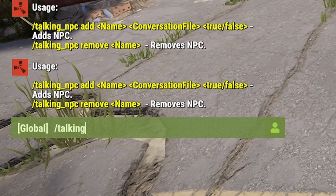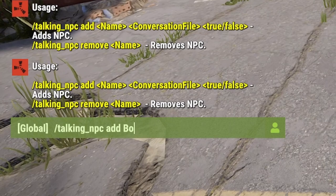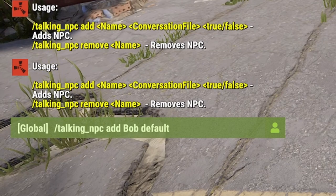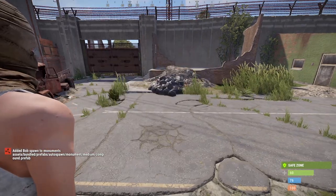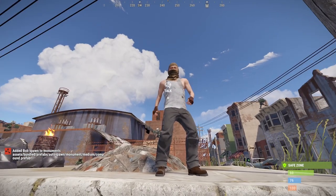We can enter the command Talking underscore MPC add, give the MPC a name — we'll call him Bob — the default conversation file, and we'll set it to true so he'll always spawn here at this monument. Once we've successfully done that, we have a new MPC. Say hello to Bob.